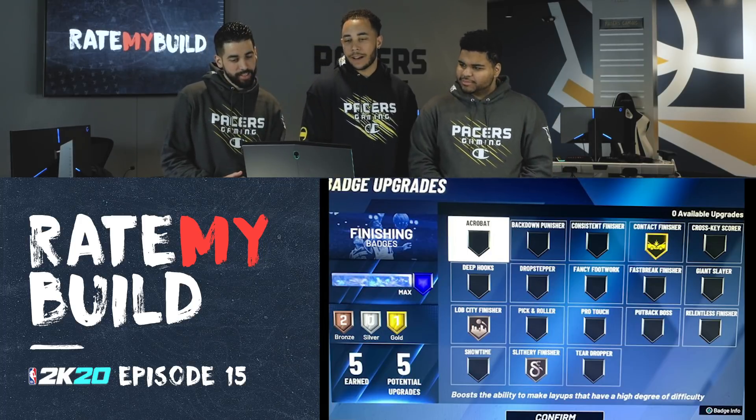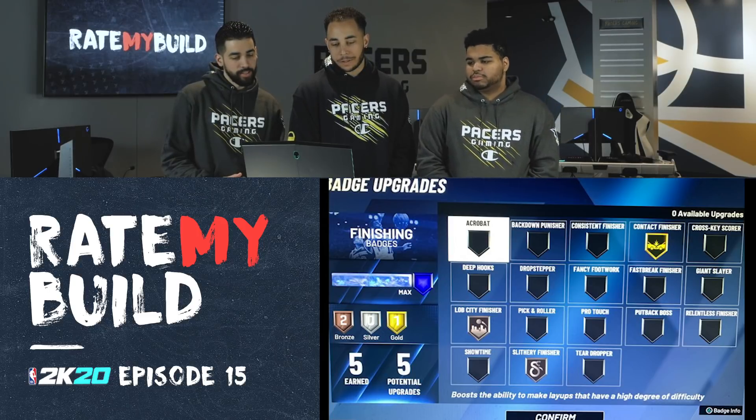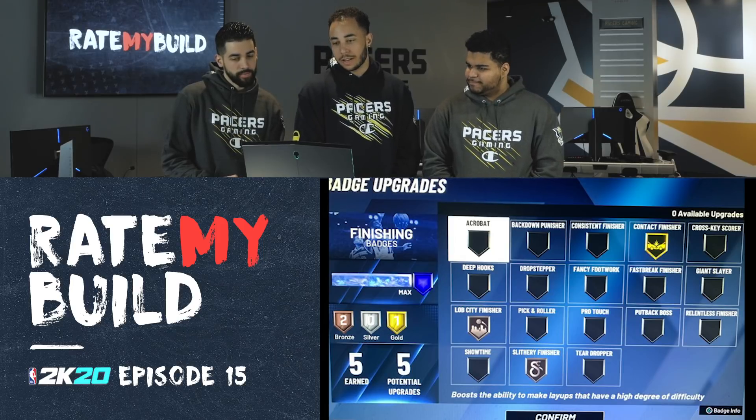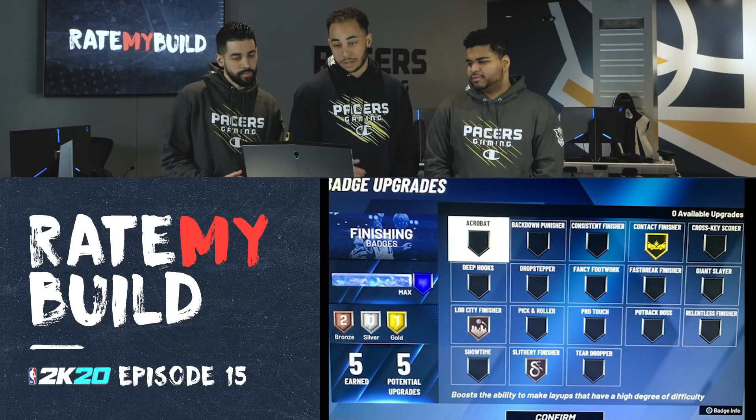First up, finishing — five finishing badges. I like Lob City Finisher for in the rack, and you can use it in the park too. Slithery and Gold Contact Finisher — I think that's pretty good, I think that's perfect.